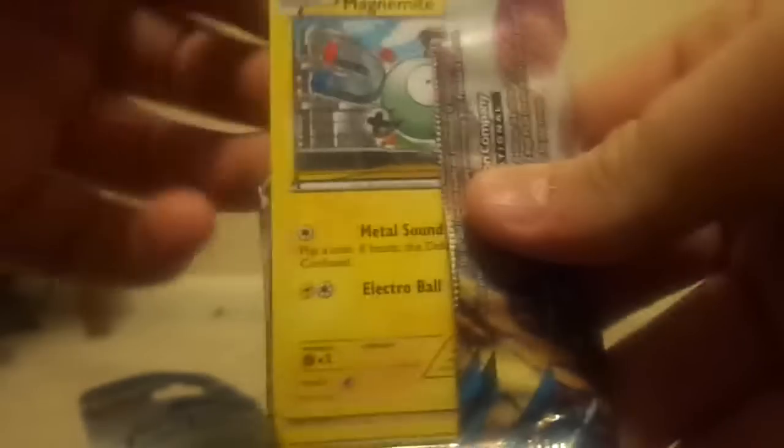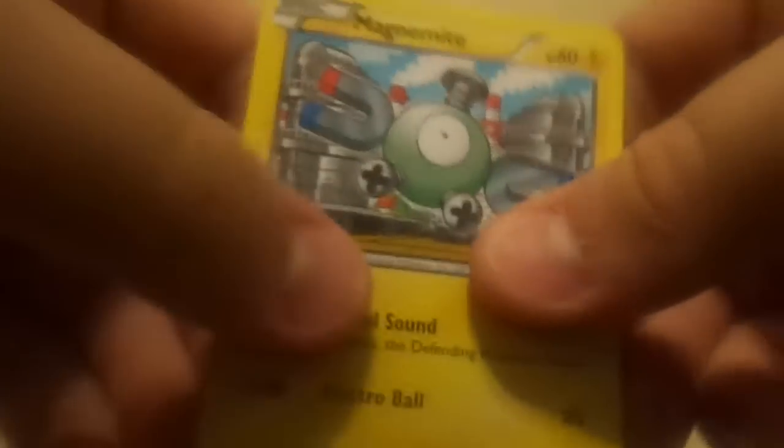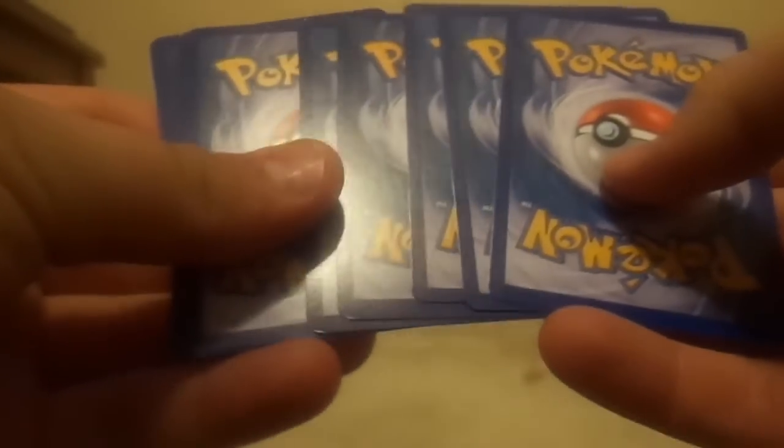It's raining today in Greenwood, Mississippi — really horrible. If you watched my last video, you know I got a Magnezone, so getting a Magnemite in here is really cool. We also saw a pretty hilarious thing today: some woman put a Walmart bag over her hair.